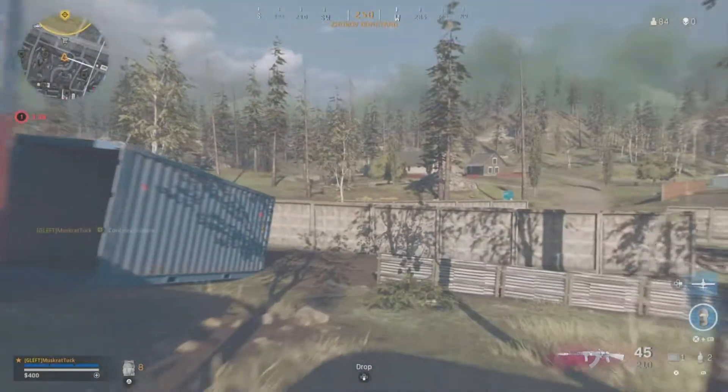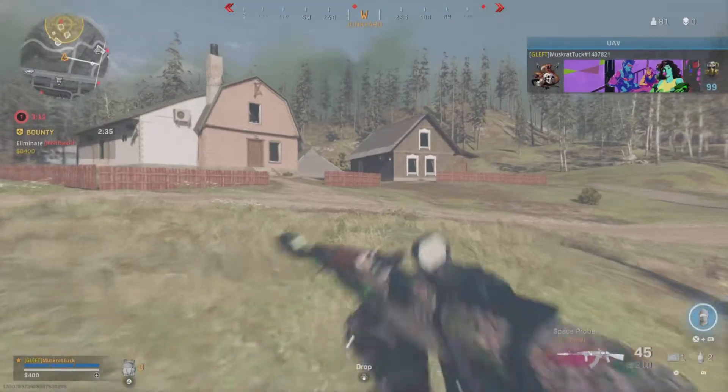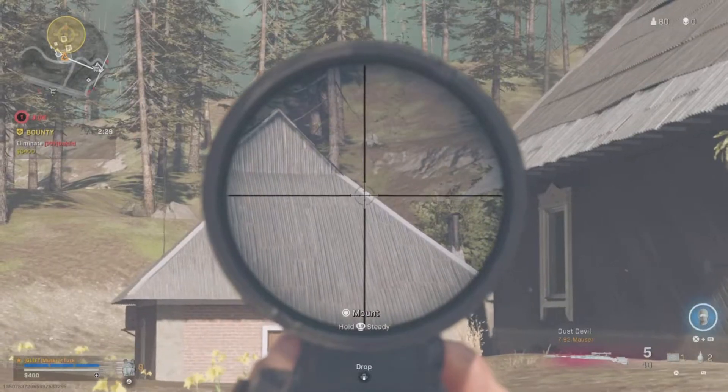I decided to get a bounty contract to try to get some kills here in the early game. I notice he's in the building on the far end. I rotate up and notice he's still walking away after popping my UAV, so I position for a fight.